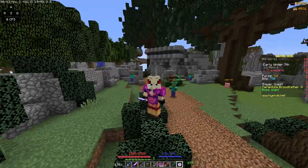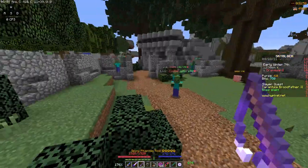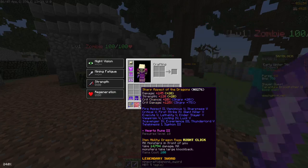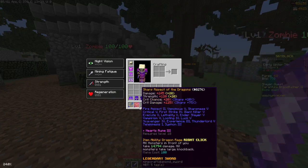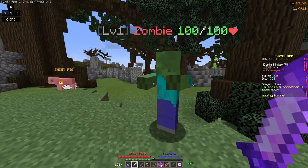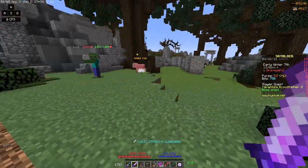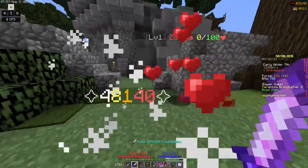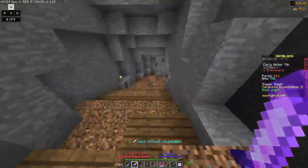This is with a sharp Aspect of the Dragons, with Hard Screen 3, fully hot potatoed. We get 48,000 damage. Let's also try with Giant Killer — that gives us 52,000 damage. So with full strong dragon, which is apparently the meta currently because the tarantula helmet was nerfed, we're dealing 48k damage and 52k damage.